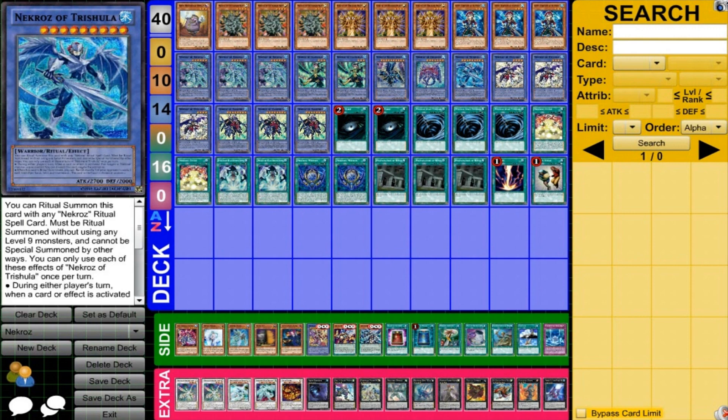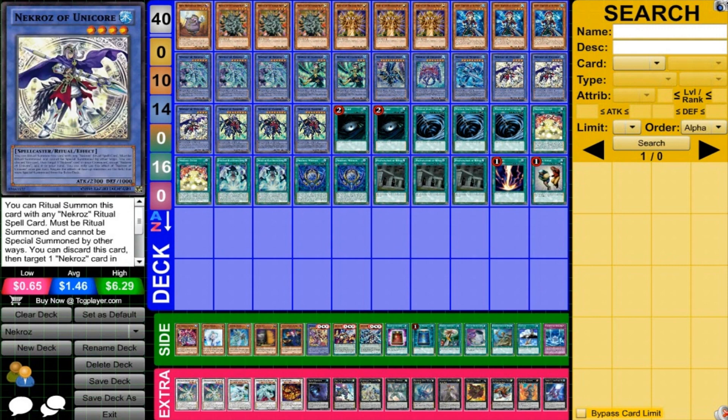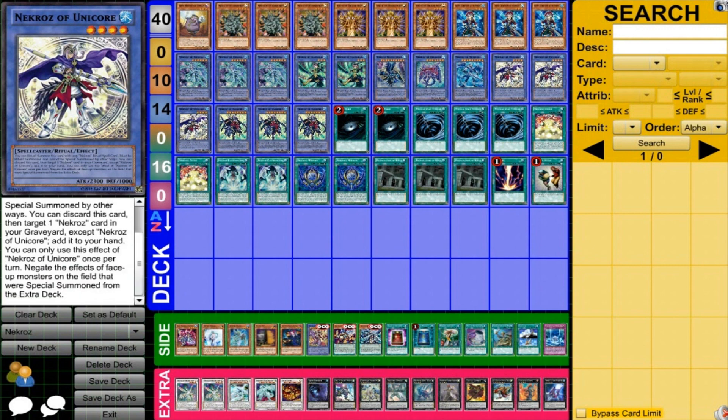And then Trishula — just another one of the rituals that you don't want to run so much. I've seen some people run more of this, but I feel like with its level and its effect, it's kind of situational. It can still be pretty powerful getting it out and doing some plays and locking your opponent down, but you have to really consider how you're bringing it out and how consistent it'll be. Then running three Unicore — pretty much staple. Because it's level four, it just works out really nicely with some of the things you're trying to do, can make really nice plays, and then recycles from the graveyard. More consistency from the Necroz — pretty standard.